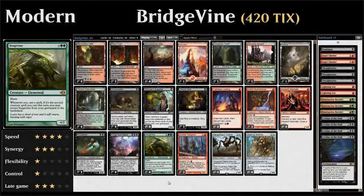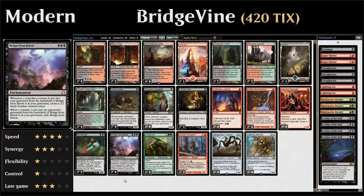Hello and welcome to another episode of Spike Sunday, a weekly series where we take a look at established standard or modern decks. This week we're taking a look at Bridgevine in modern — a black-red splash green graveyard deck that's built around the two namesake cards, Vengevine and Bridge from Below, the two payoff cards for the deck.